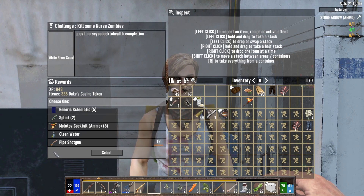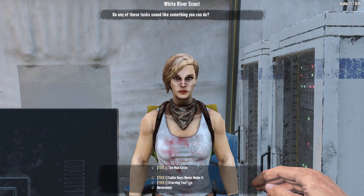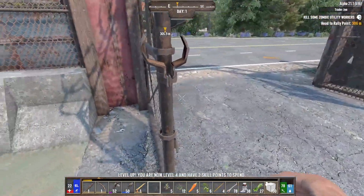That is a very difficult choice - pipe shotgun, but I don't have any shells so I'm going to take the molotovs because that's just straight damage. Molotovs are not affected by damage resistance and all that. Cable guys would be great because one of them might drop a wrench.